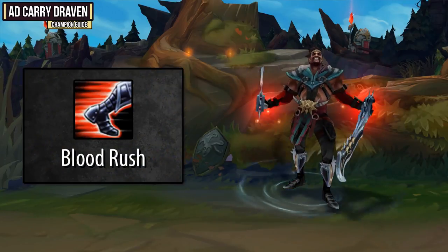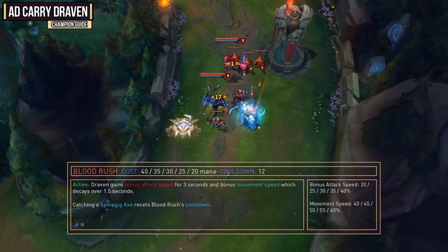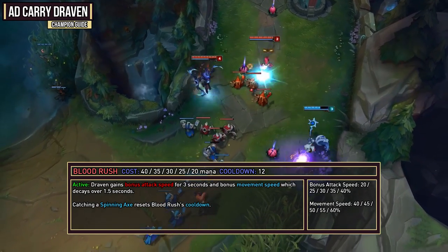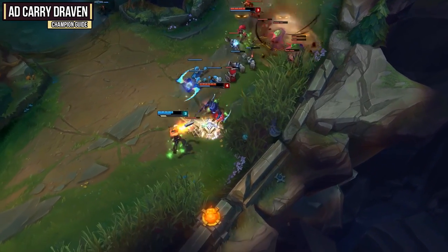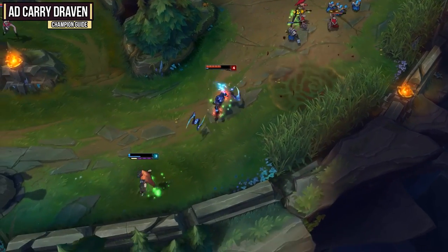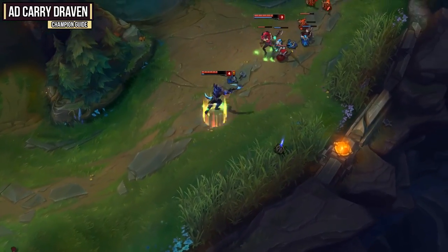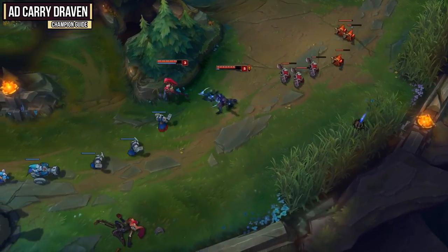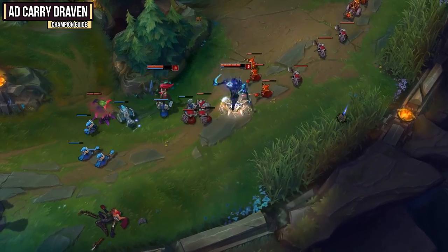Your W ability is Blood Rush, a really solid ability for its bonus attack speed and movement speed. When activated, Draven gains bonus attack speed for three seconds and bonus movement speed which decays over 1.5 seconds. Catching a spinning axe resets Blood Rush's cooldown. You can get up to 40% attack speed and 60% movement speed, and as long as you keep picking up your axes you'll be able to use this over and over — in teamfights you can have it up permanently. You will want to spam this ability during fights to maintain maximum movement speed.